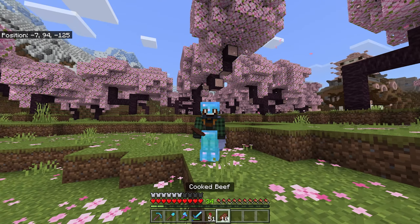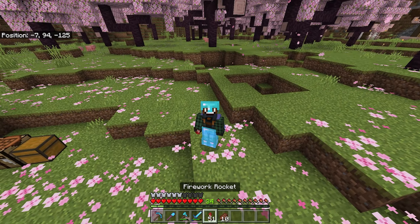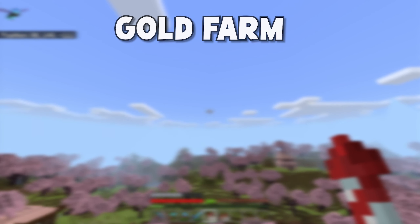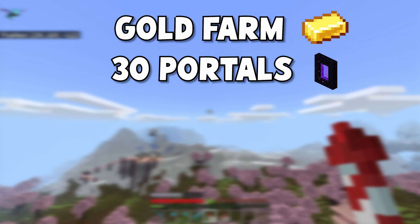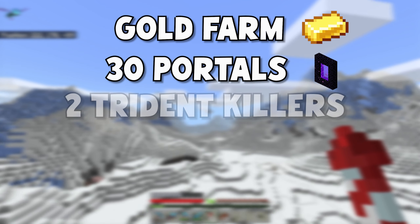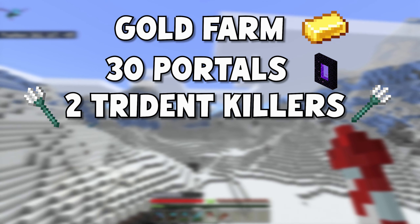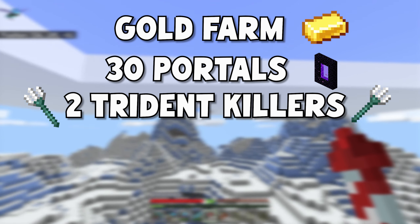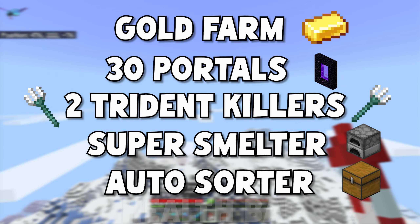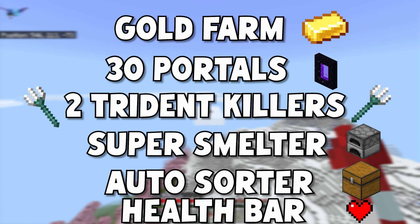This is a gold farm in Minecraft Bedrock. It involves some very light redstone and a couple of pistons with mechanics using powdered snow and lava to basically force piglins to spawn instantly. And this is currently the only gold farm we have on the server — it's owned by Skitzking. Today we're going to be making our own gold farm, but not just any gold farm. We're making a super mega gold farm, and I do mean mega.